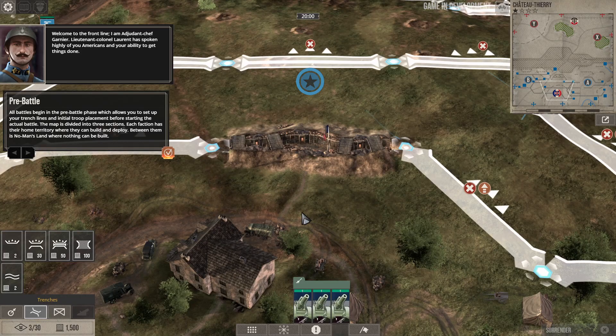Welcome to the front lines — I am Adjutant Chef Garnier. Lieutenant Colonel Laurent has spoken highly of you Americans and your ability to get things done. All battles begin in the pre-battle phase, which allows you to set up your trench lines and initial troop placements before starting the actual battle.